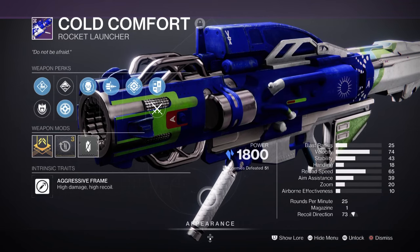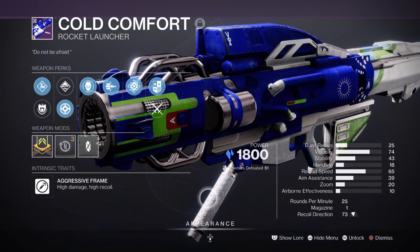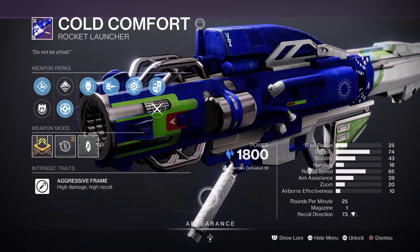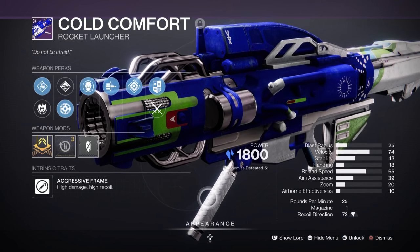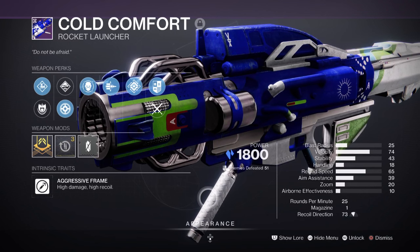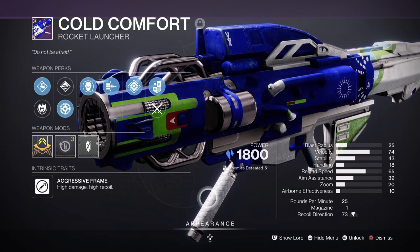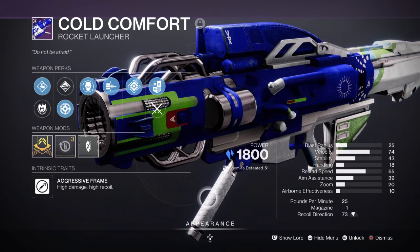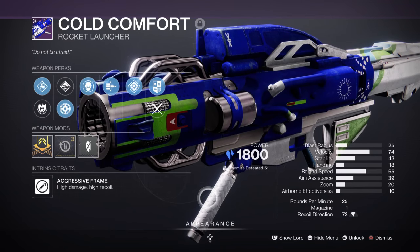For a heavy, I have Cold Comfort Rocket Launcher with Envious Assassin and Bait and Switch — the perfect weapon to use for anything boss or mini-boss related thanks to the Bait and Switch perk. With how easy it is to activate, I can get around a 30% damage buff for around 7 seconds. Add on Envious Assassin and our weapon's unique trait, and we can fire around 3 rockets back to back for that max damage. However, if you want something more controllable, a machine gun of your choosing will be able to support the kit for longer.